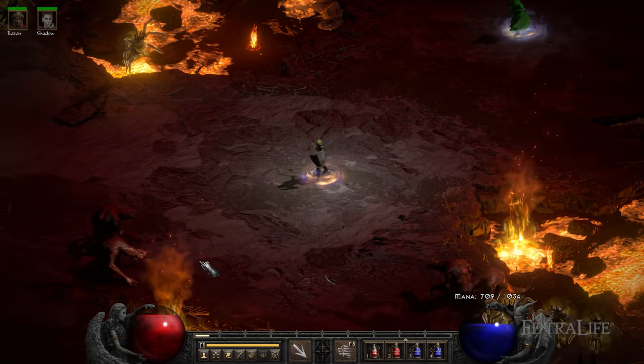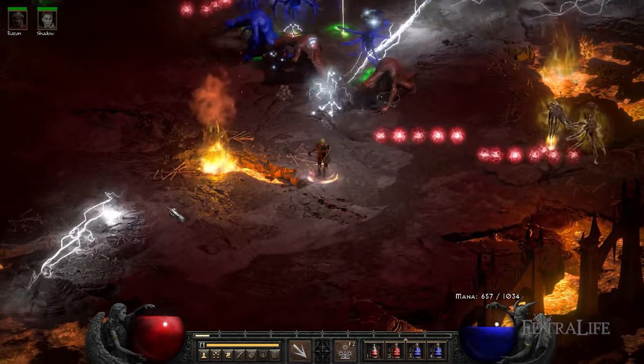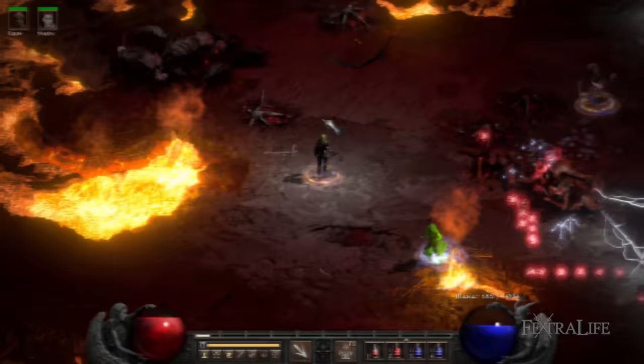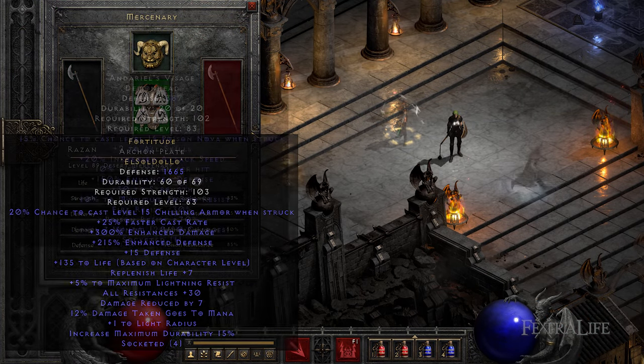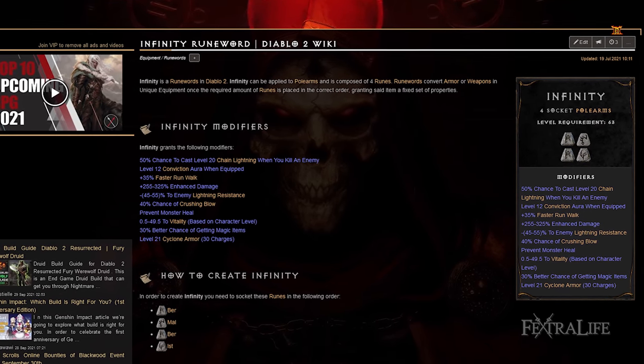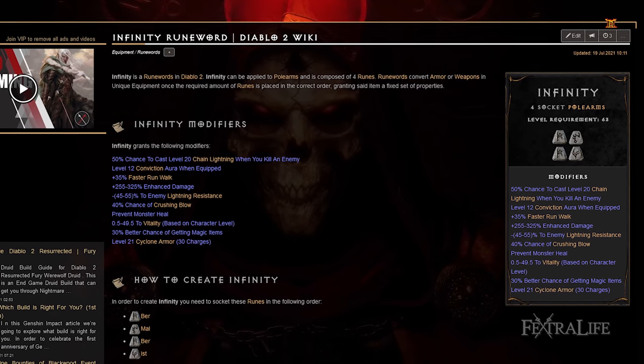When it comes to mercenaries, you'll want the Act 2 Holy Freeze mercenary from Act 2 in Nightmare for this build. The Holy Freeze aura is great for dealing with large crowds of enemies. For equipment, you'll want an Infinity runeword for the weapon, a Fortitude runeword for the armor, and Andariel's Visage for the helmet. The Infinity runeword is very important for this build as it greatly reduces enemies' lightning resistances, allowing you to even kill lightning immune enemies.